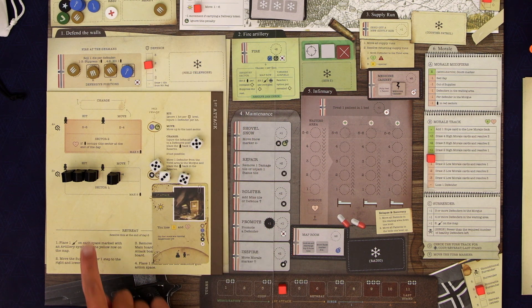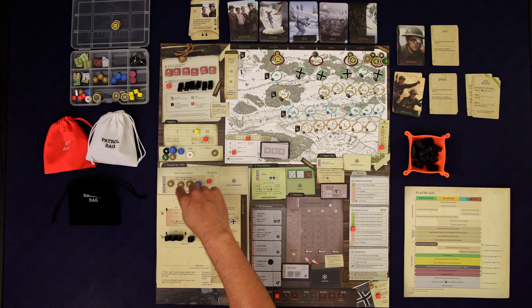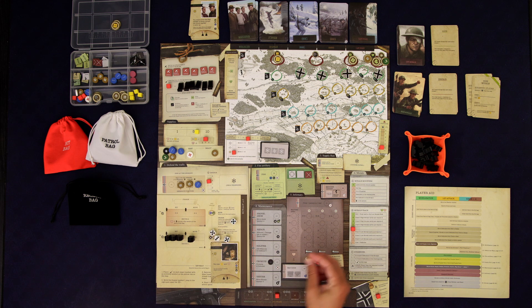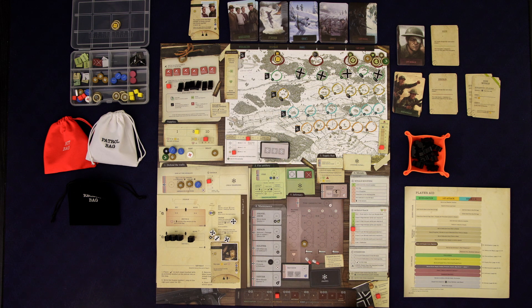We're going to resolve these three hits. We have a defense of two, so we subtract that — only one hit goes through and it's going to attack our defenders on the wall. For each undefended hit we lose one person on the wall in the leftmost position, so they're going to become injured. Anytime someone becomes injured you roll a die for them.